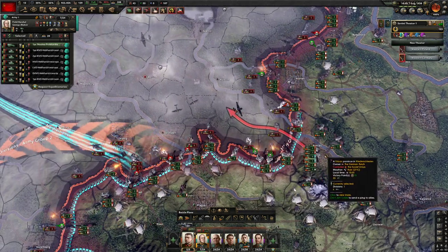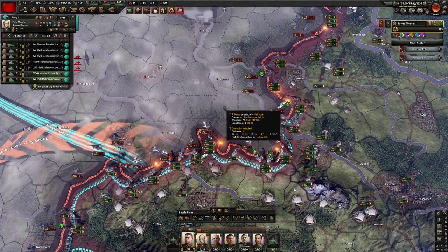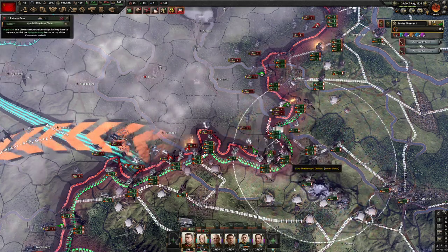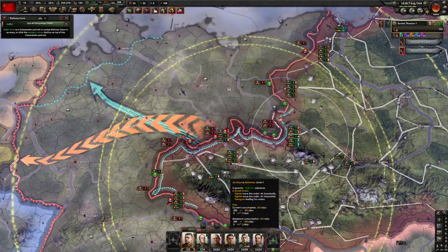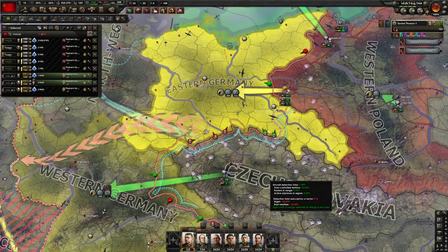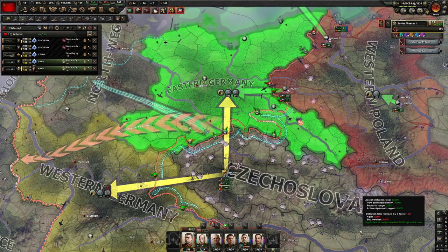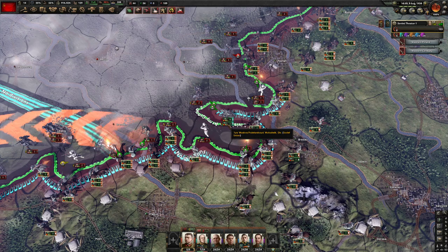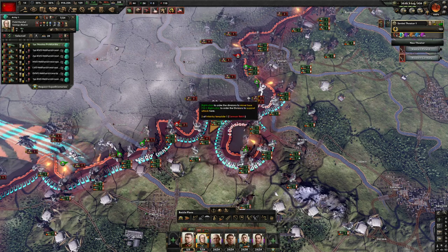Let's see what our armored spearhead can accomplish — we're going to drive straight for Berlin. He can't move up — what's going to suck is if we outrun the rail gun. We're a little overstacked here but no big deal. There we go, looking good. Maybe this guy can maneuver around. Yeah, we got that encirclement nice and juicy.